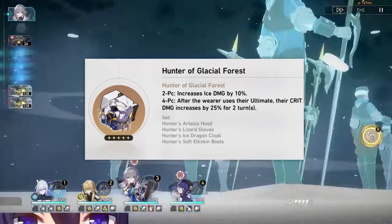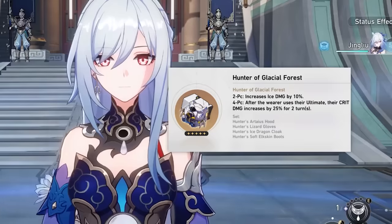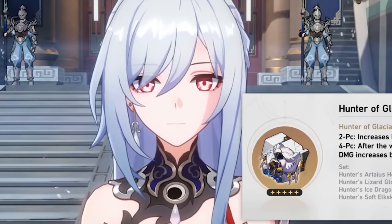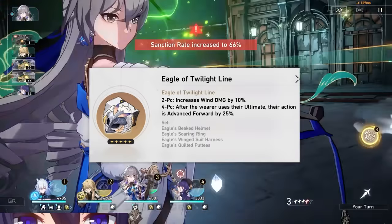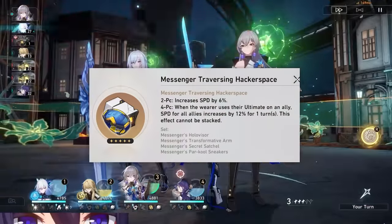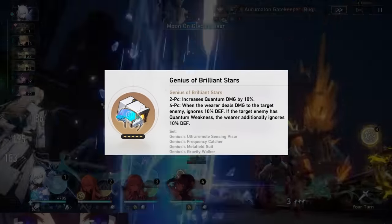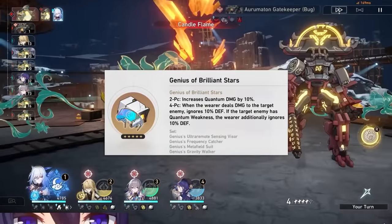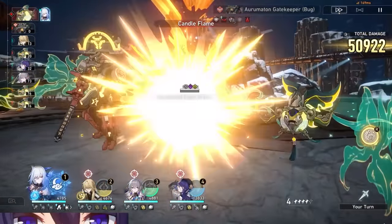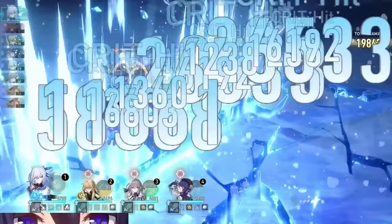Glacial Frost is the better general-use set for her, giving crit damage after using her ultimate and ice damage on the two-piece. With that said, there are only two ice DPS in the game. You can also opt for something with similar damage output, like the quantum set. Jing Liu has a ton of attack stats already, and the quantum set will let her ignore some defense on enemies, especially if they have quantum weakness. Most DPS in the game can use the quantum four-piece effect, and if you have one already, you don't need to farm more.